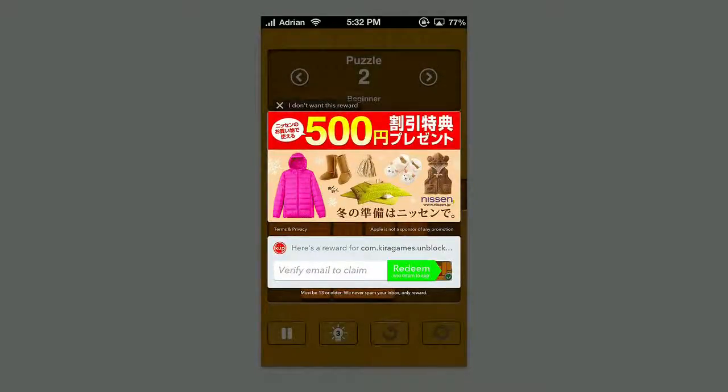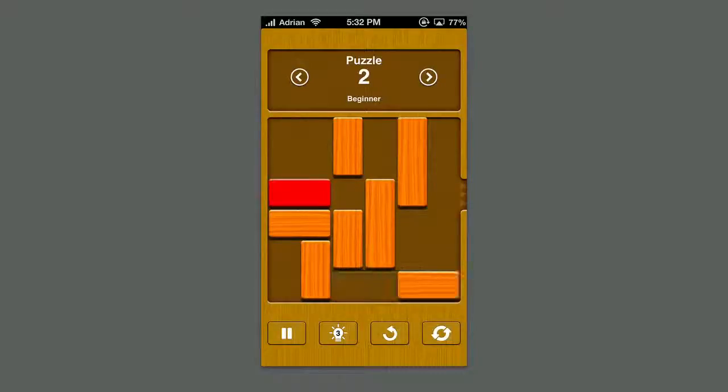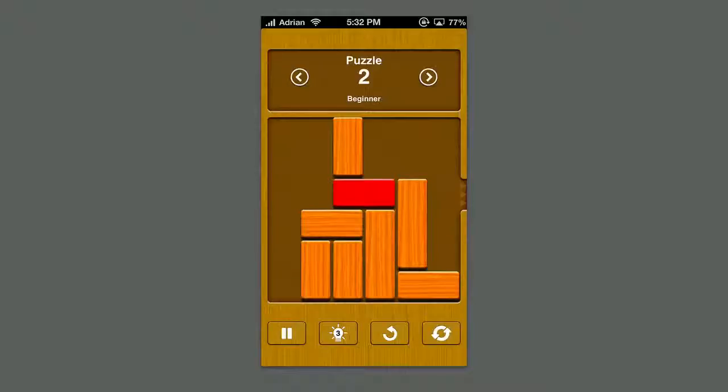Now it tracks your movements here, so you want to keep that in mind. In Challenge Mode, the fewer moves you can do it in, the better — so your objective is to move as few blocks as possible. The least amount of moves gives a better score overall, but your main objective of course is to get the block out of the little fenced-in wood area.